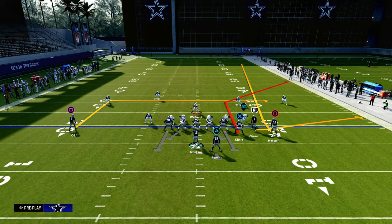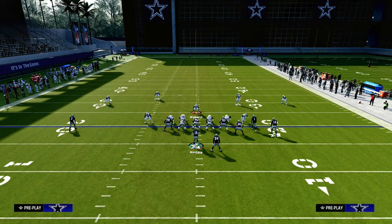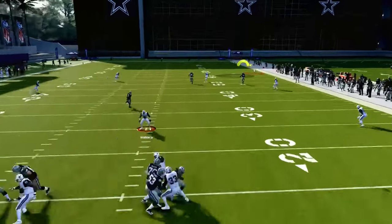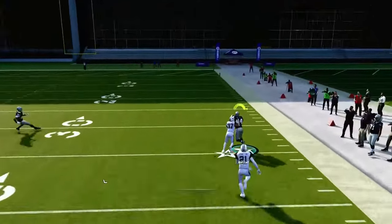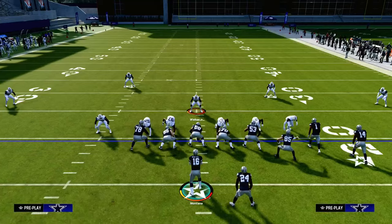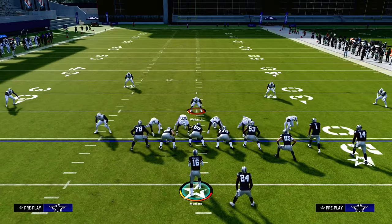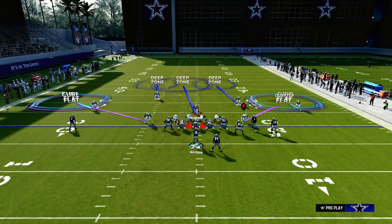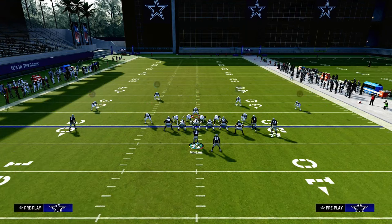All we're going to do to set this play up to make it absolutely obliterate the cover two is we are going to streak our tight end. That's it. We're going to snap the ball, and what you're going to see is that streak is going to take the deep half, and then you're just going to basically pass this to the outside. And you see that this can absolutely take the top off the defense if they are in a cover two style of defense — really any cover two, but it's definitely going to work against these double Mabel defenses.